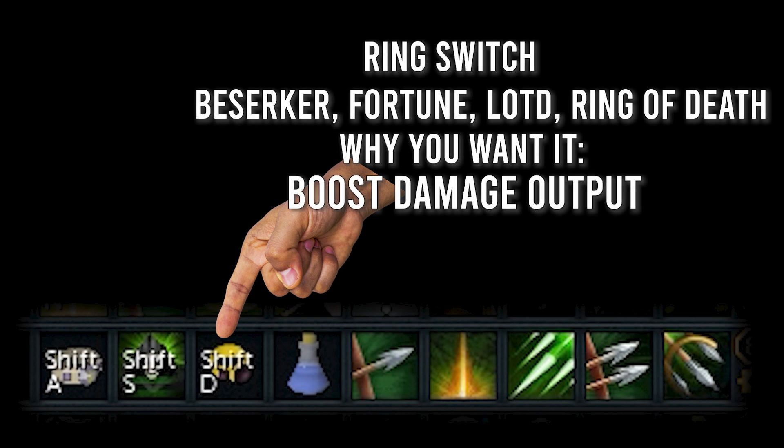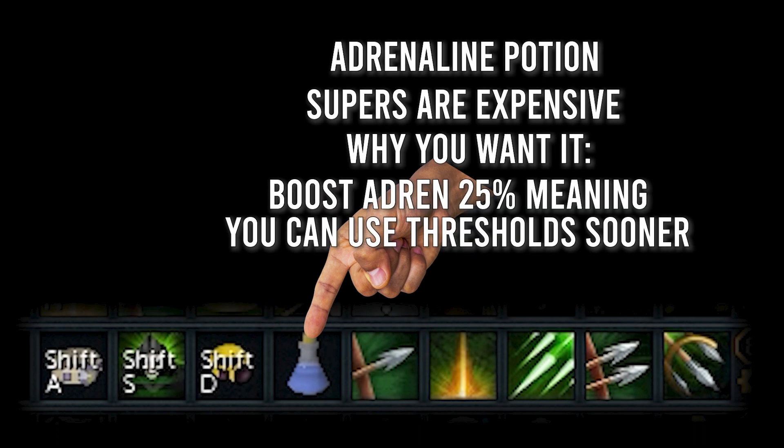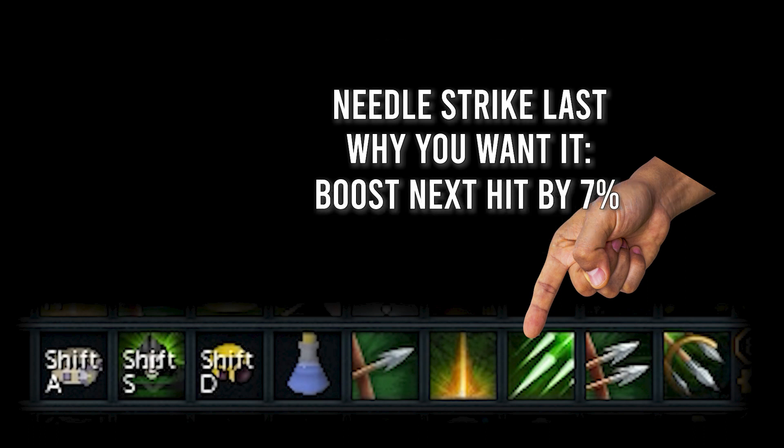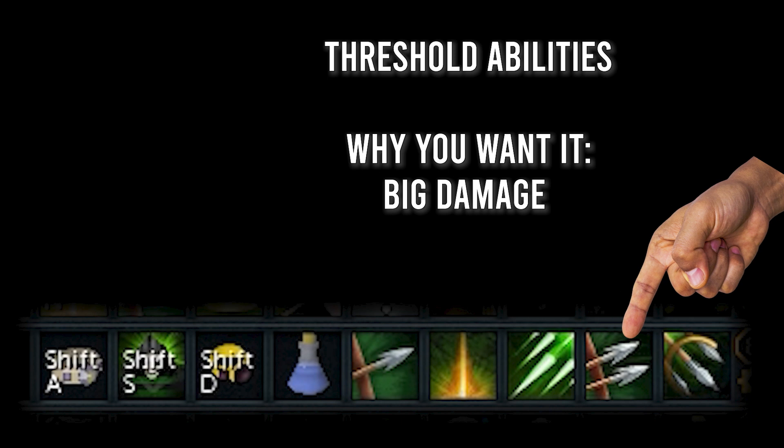Berserk lasts 20 seconds; Death Swiftness and Sunshine last 30 seconds — this can be extended by having the Planted Feet perk on a weapon. After using your Ring of Vigor to save the 10 adrenaline, switch to your damage ring: a Berserker ring, Luck of the Dwarves, Ring of Fortune, or Ring of Death. Then use an adrenaline potion — super adrenaline potions are very expensive so normal ones work fine — which boosts your adrenaline by 25%. The Ring of Vigor gives 10, the sip gives 25, so you're already at 35 adrenaline without even doing an attack. Three basic abilities build you to threshold; for ranged, have Needle Strike as your last basic because the next hit does 7% more damage.